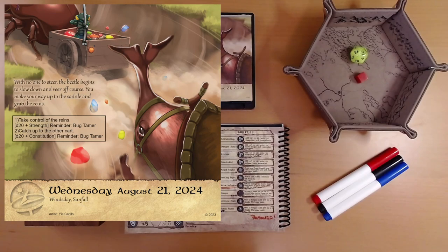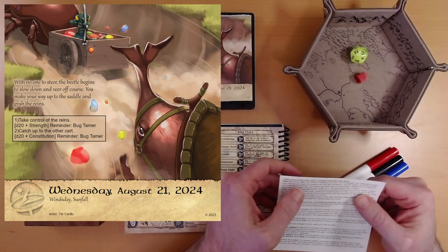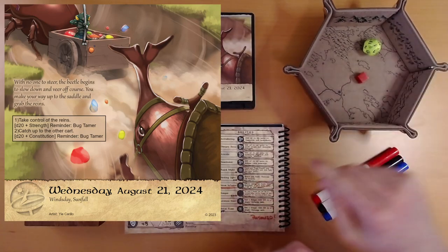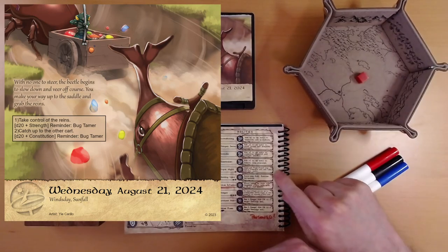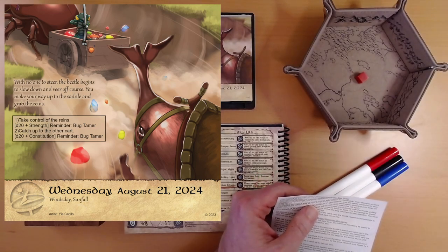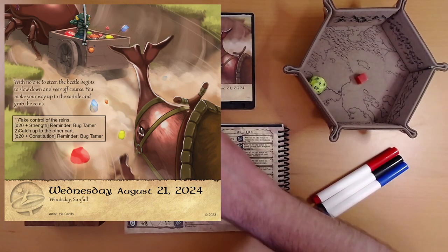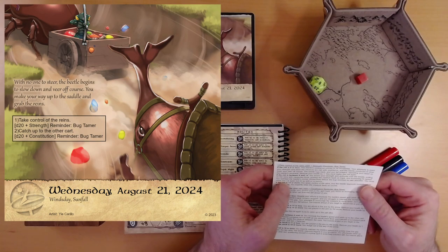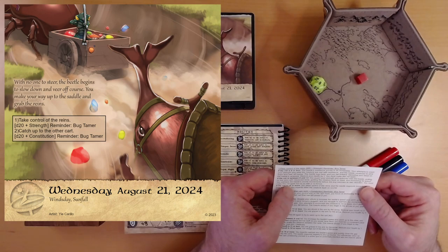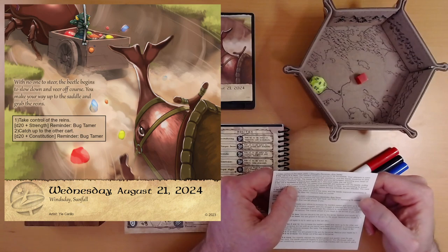I don't see any hidden icons here, so here we go. Take control of the reins — d20 plus strength. We rolled a one. Okay, we're going to use our Royal Might and re-roll that. Ivy has the Royal Might ability: once per page, re-roll any strength roll and take the new result. Anything's better than one, including an eight — that's not great. Eight plus three is eleven, which gets us the middle result. We would need four more points to get the best result, and I don't think Enid can get there.